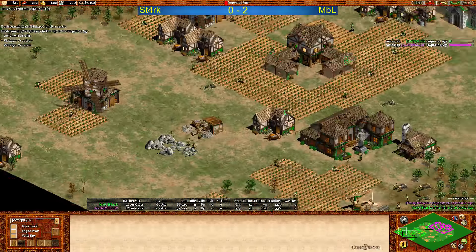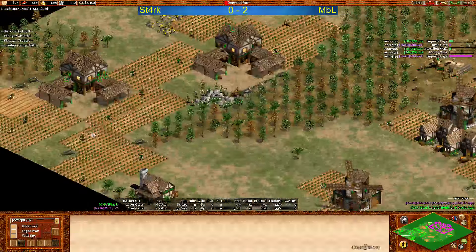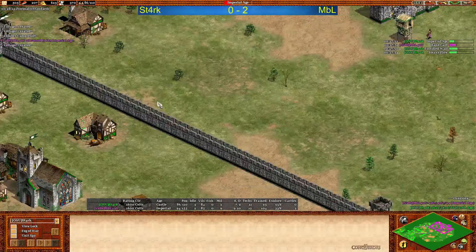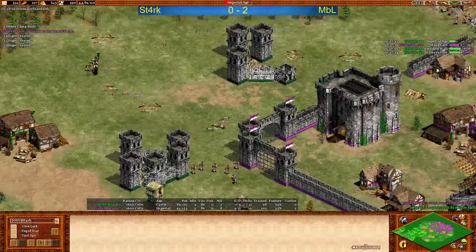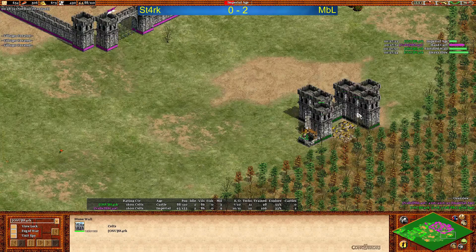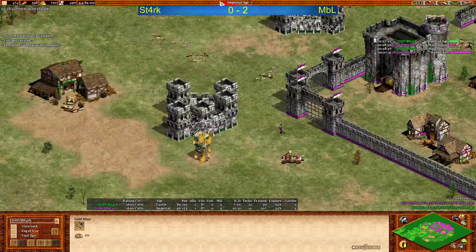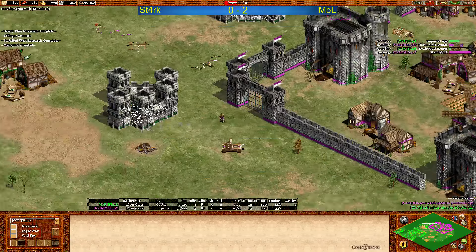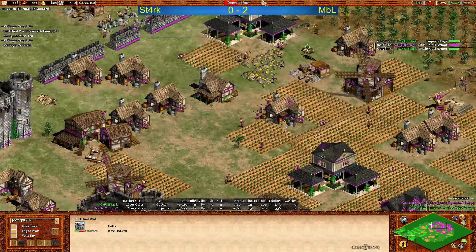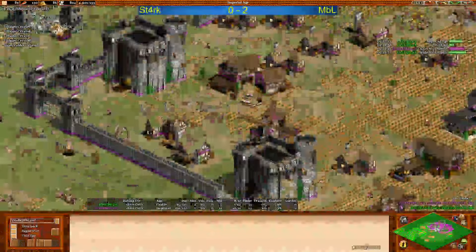No castle up. Three villagers on the main stone, a lot of villagers on the second stone actually, but a little bit too late in my opinion. Fortified wall coming in for Stark - this is interesting. So he knows MBL will be faster. Double walling that extra gold here on the right hand side - there is actually another extra gold here which I didn't point out. But doesn't really matter - MBL is going to go through those walls and take the second gold as soon as he feels it's necessary.